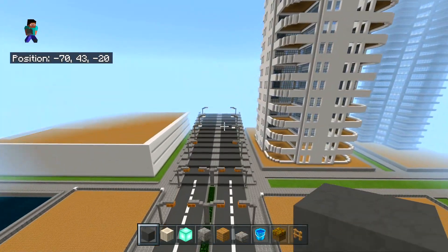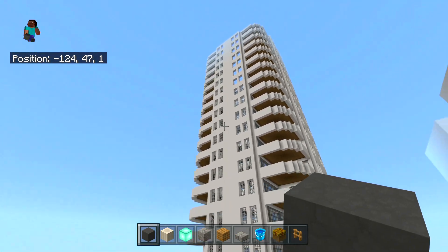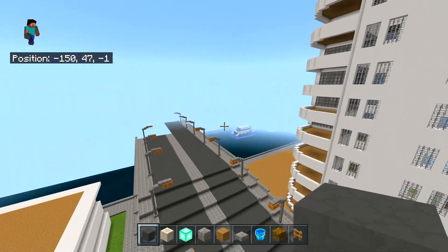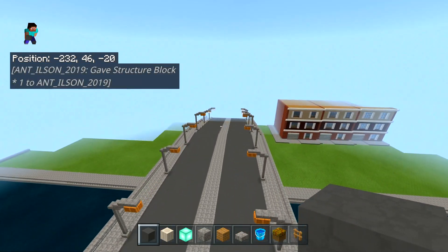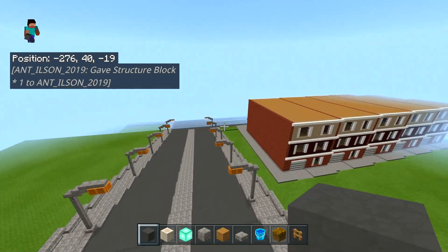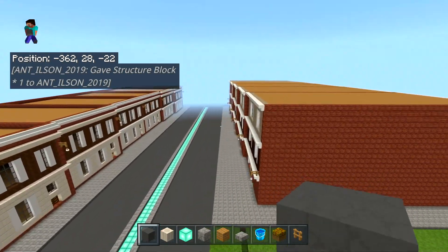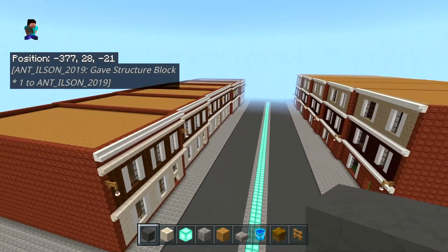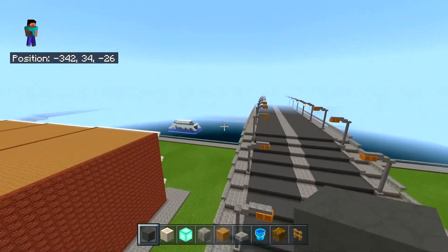So obviously we have got this bridge here. You have got this hotel here, which is obviously right by the river. And over here you have got the housing area, but at the moment nothing has actually been done over here — literally just these few townhouses.